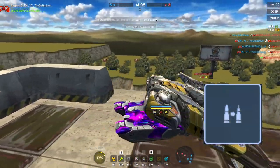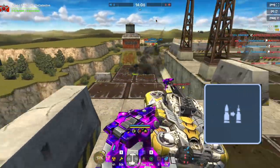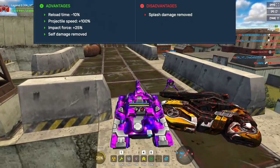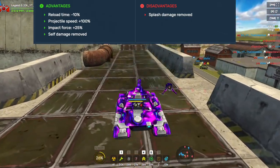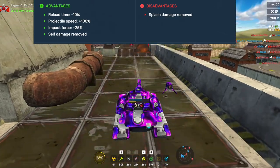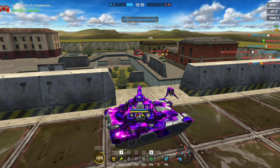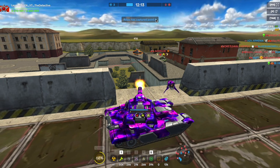For Thunder, the best Crystal Augment is definitely Sub-Caliber Rounds. Not only does it have a slight decrease in reload time, it also increases the speed of Thunder's projectiles and their range. This means it's good in both small maps and big maps.